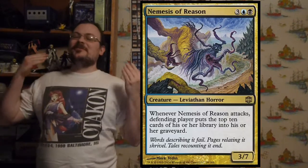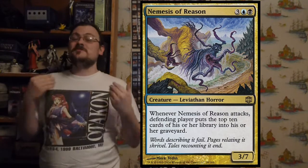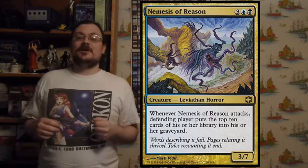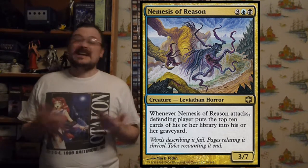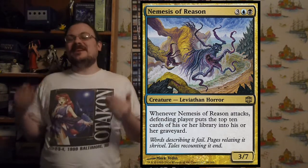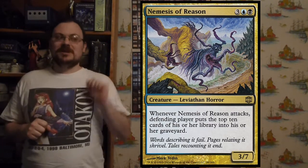Nemesis of Reason: when Nemesis of Reason attacks, the defending player puts the top 10 cards of their library into their graveyard. Attack six times and you mill your opponent to nothing — another reason milling is very powerful in this block.